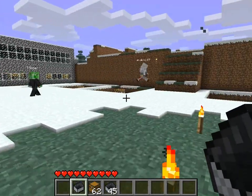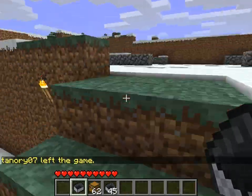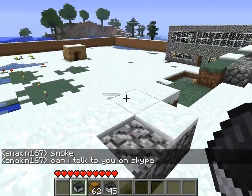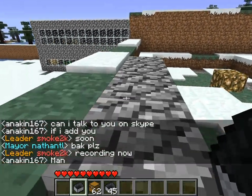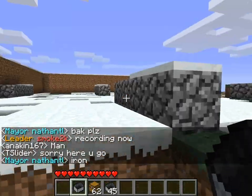Did I see someone? No, it was a torch light thing. I guess you can make houses here later. This is an awesome place. I'll ask Nathan if you want to join his town because he's awesome. What else? Let's go to the next one.